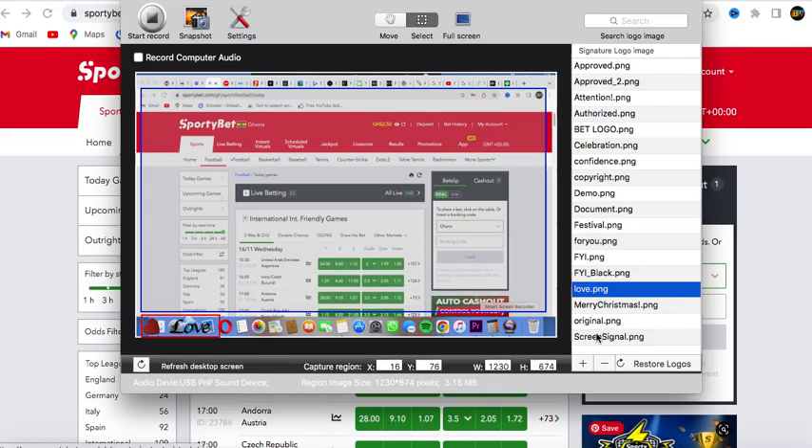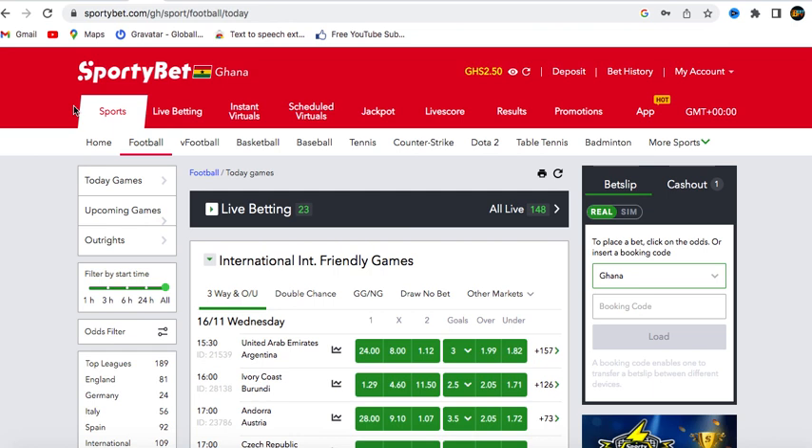Welcome back to the channel. Today we are covering how to boost odds. You can boost your odds from 50, 100, or 200 up to 2000 plus. It is a very interesting and strategic way of doing this. Maybe you have selected matches and the odds are very few for you and you don't have much money to stake on them. You can boost the odds and get more with the same winning selection.